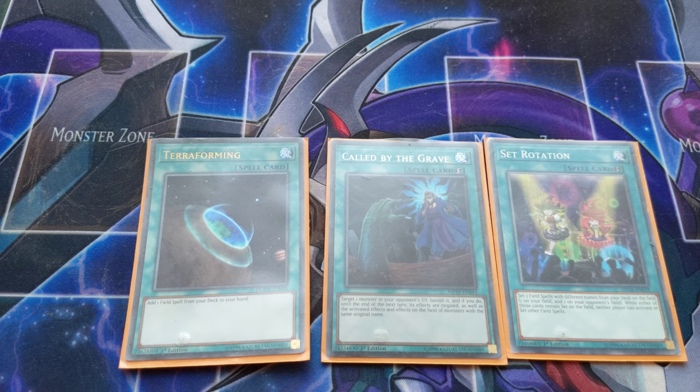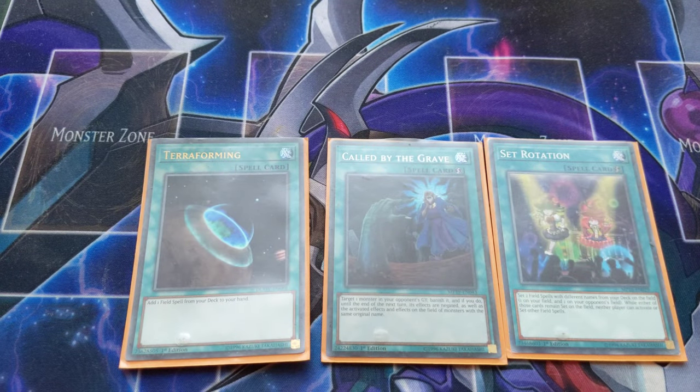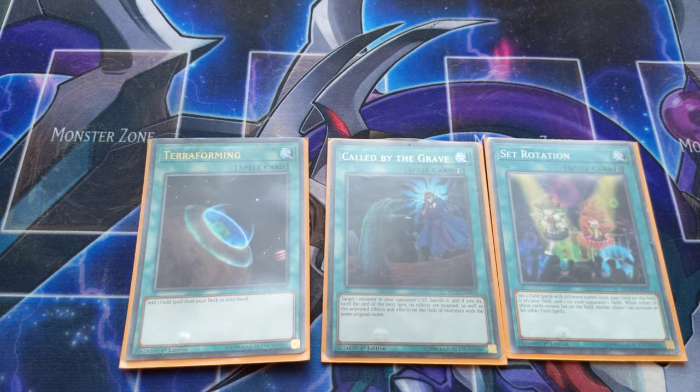Rounding out the main deck: Terraforming adds your field spell, either Magical Meltdown or Therion Discolosseum. Called by the Grave deals with hand traps. Set Rotation sets either Magical Meltdown or Therion Discolosseum depending on your hand. With that, we've covered the entire main deck.